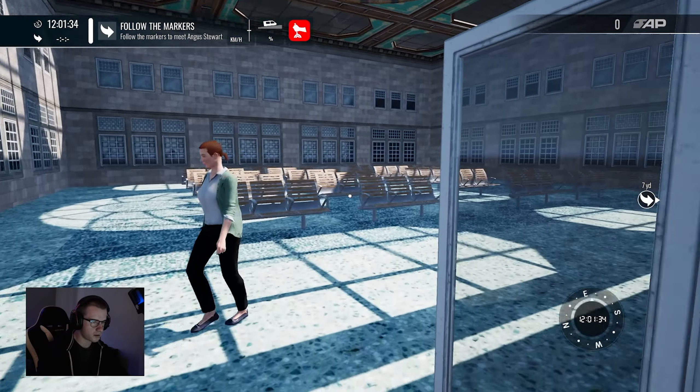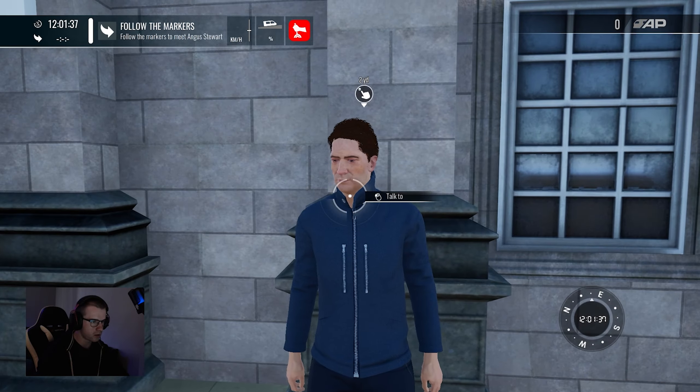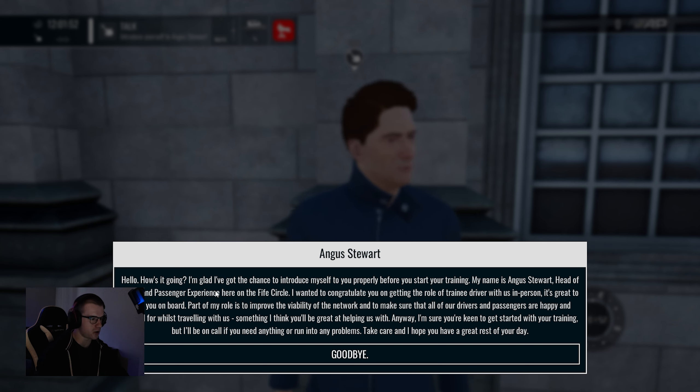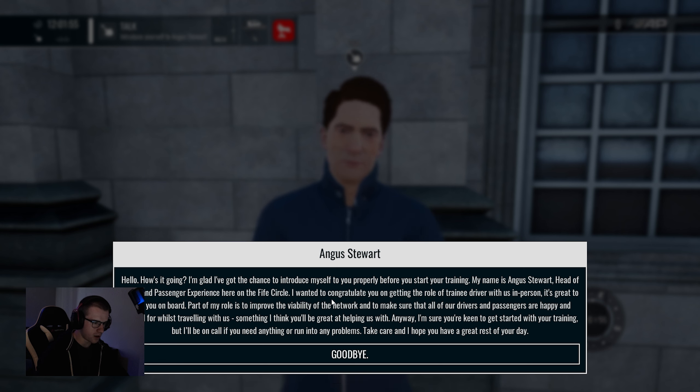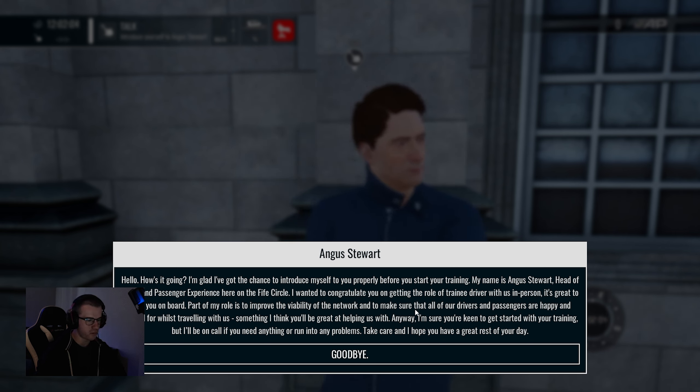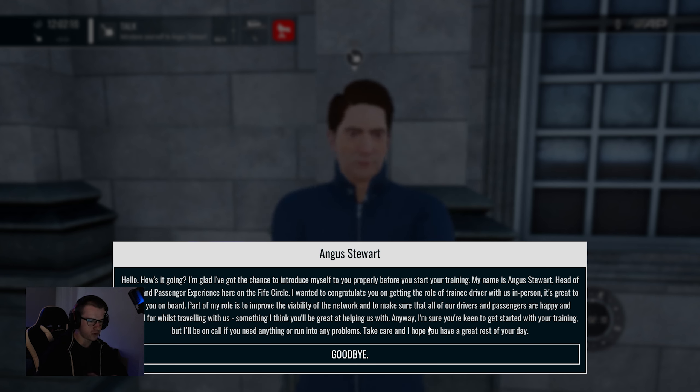Toilets — the toilets are in there. Introduce yourself to Angus Stewart. What if I don't want to? Hello, how's it going? Not bad. 'I'm glad I've got the chance to introduce myself properly before you start training. My name is Angus Stewart, head of driving and passenger experience here on the Fife Circle. I want to congratulate you on getting your role as trainee driver. Part of my role is to improve the viability of the network and make sure all of our drivers and passengers are happy.' Follow the markers to board the train before departure.